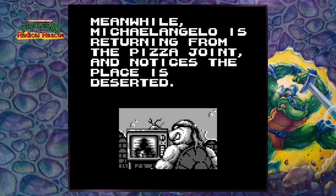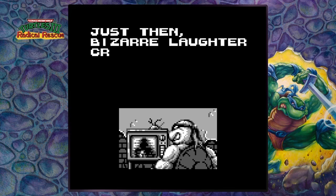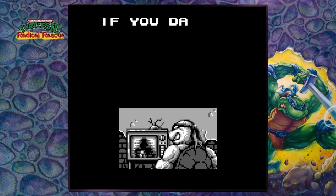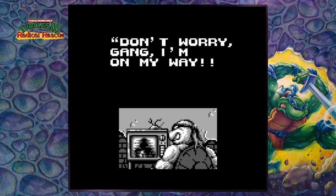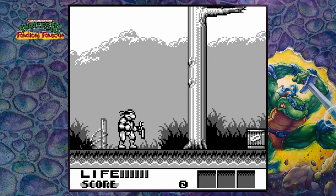Michelangelo notices the place is deserted and asks where everybody went. Bizarre laughter crackles out of the TV — it's Shredder. 'Your friends are mine now, little turtle. If you dare to rescue them, come to the abandoned mine at the edge of the city.' How does he know what Michelangelo is saying? So I'm only playing as Michelangelo, and I rescue the others and then play as them later — that would make sense.